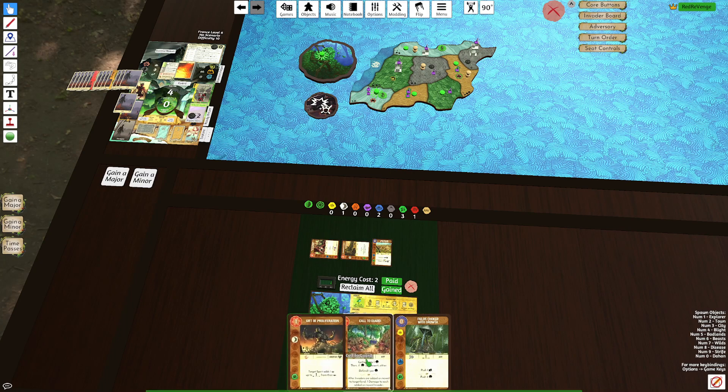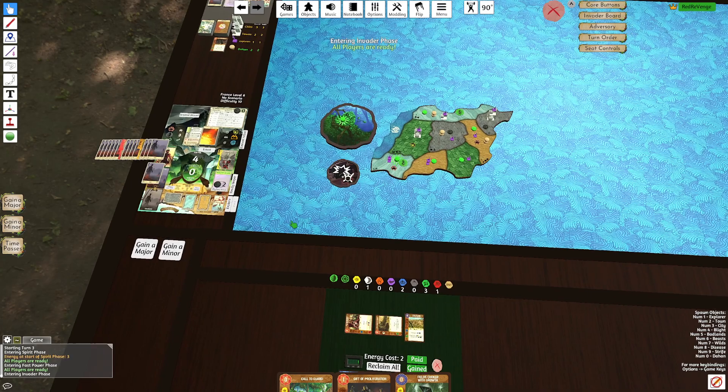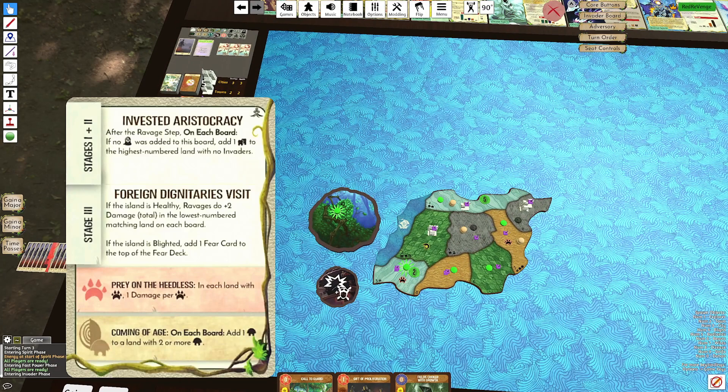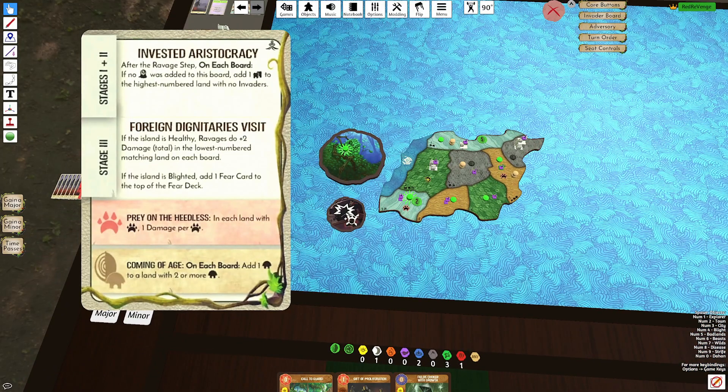We're in really good shape here. Next turn will be a very awkward turn for us — we'll have a Defend 2 as well as some Dahan movement. But the turn after is when we can really start making power plays. Invested — we'll have to add a Town, which really does suck, because it gets added to this Sands. We do get Beast damage, which kills some pieces.